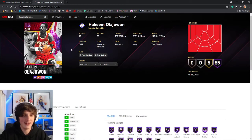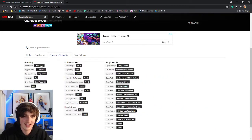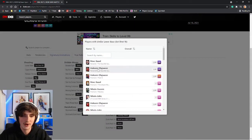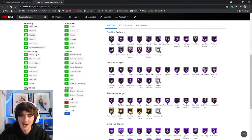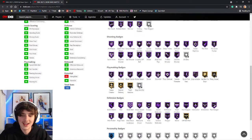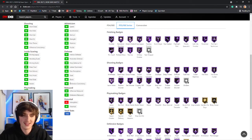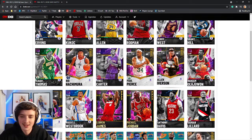Hakeem — Invincible Hakeem, a very exciting card to look at. 7 foot with a 7'3" wingspan. 99 three ball on this card. He has set shot 18 on very quick, which is his and Marc Gasol's normal jump shot. He does not have blinders, but he has every defensive badge except off-ball pest. 99 across the board for his defense and a 98 speed. So it's a 7'3" wingspan center with a 98 speed — very, very nice.